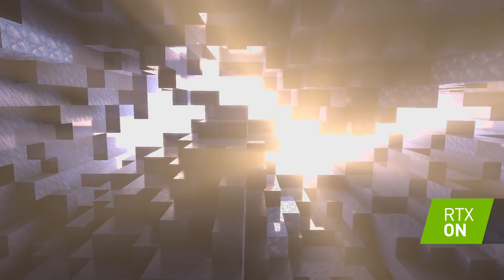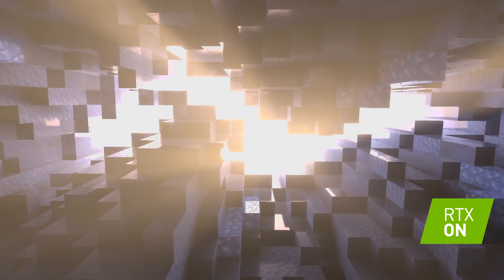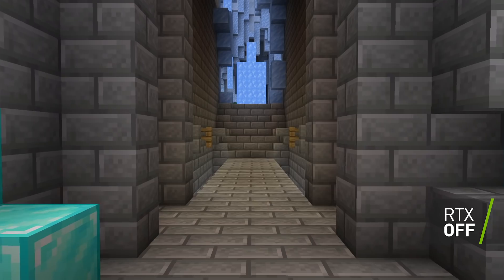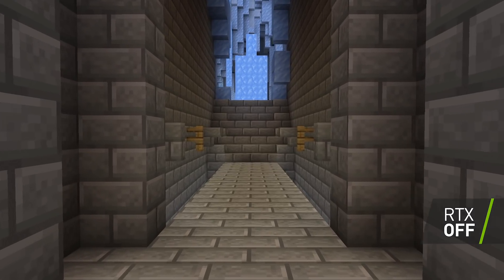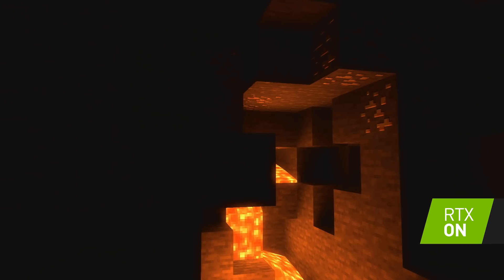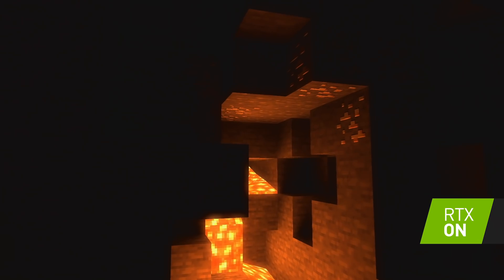Now that we can model each individual light ray, we have the opportunity to simulate advanced materials like ice. Emissive blocks such as lava now glow with more intensity, radiating blooms of light that cast onto adjacent blocks, revealing reflections of the ore.